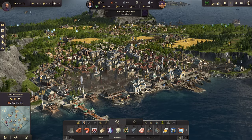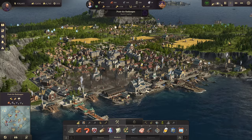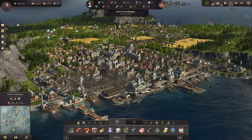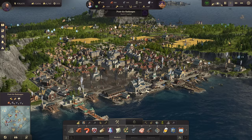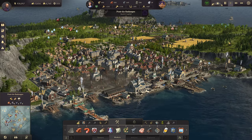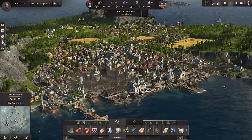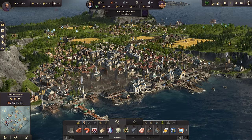Welcome into another guide for Anno 1800. One of the most common questions I see asked is how to get to artisans and onto engineers without going broke — your income is fluctuating wildly, supplies are dropping, and you just cannot figure out what to do. Hopefully through some tips and tricks and showing you how I built this particular city up, I can help with that.